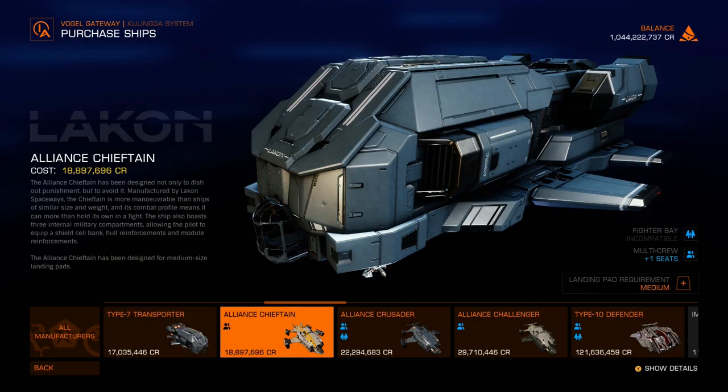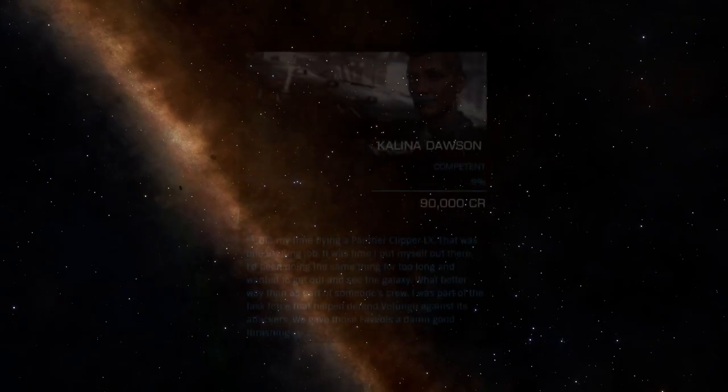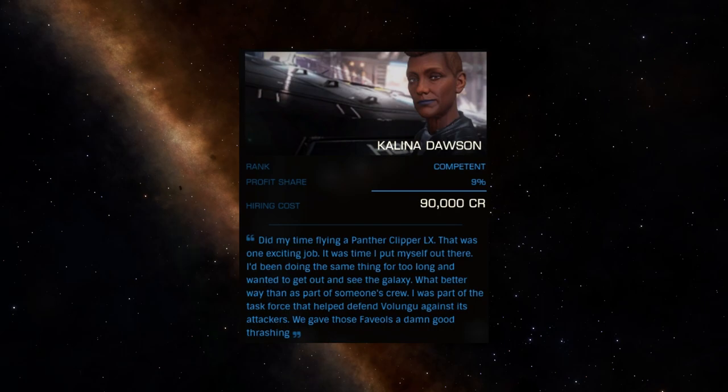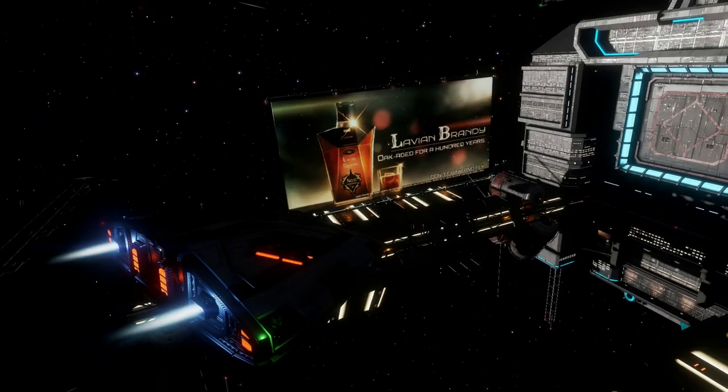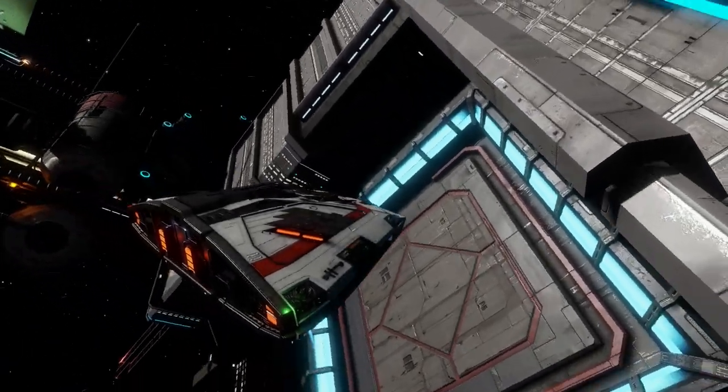There's a lot of things I'd like to see added to this game. There's the obvious one — more ships would be a good start. I've always been curious what happened to the Type 8 from Lakon, and I really wish NPC crew members would stop banging on about the Panther Clipper LX unless we're going to be allowed to fly one any time soon. It's like giving someone a hangar full of Sidewinders and telling them they're not allowed to crash any of them — it's just a little bit mean.